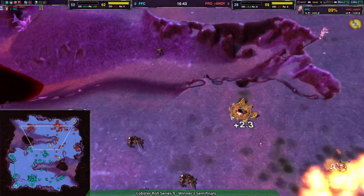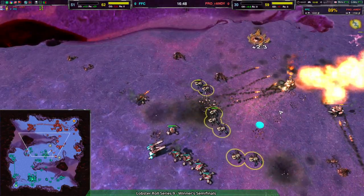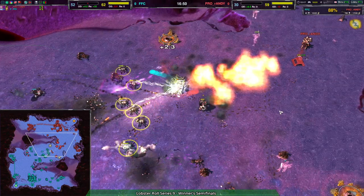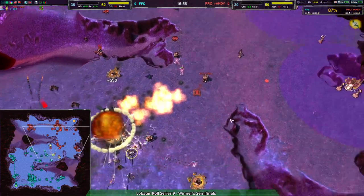On a map like this, advanced radar is going to be extremely effective — other than this one bit of terraform, nothing will block it. As the advanced radar is finished, we'll see radar coverage massively increased — FFC now with full knowledge of what Randy's up to, which is going to be invaluable.